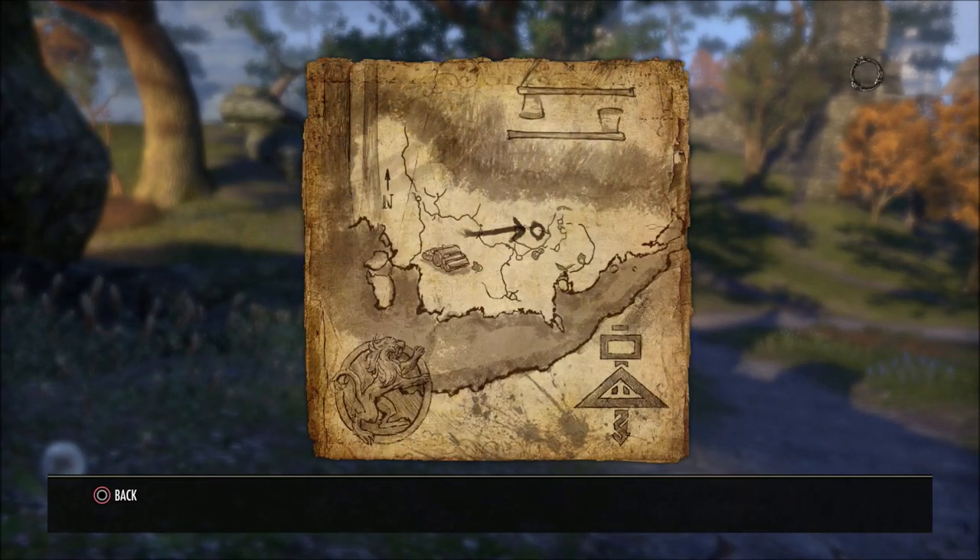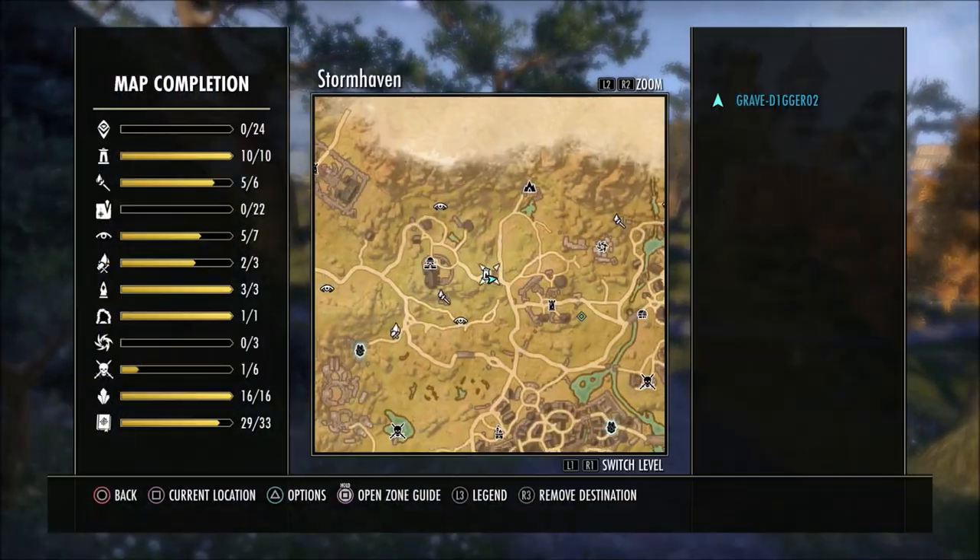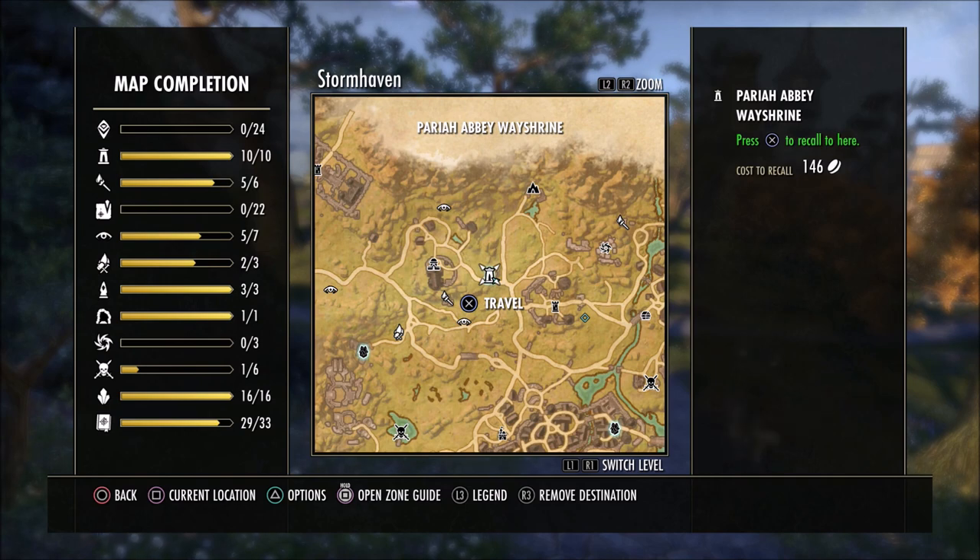This of course is what the map is going to look like. You're going to need to come to Stormhaven right here to the Farah Abbey Wayshrine.